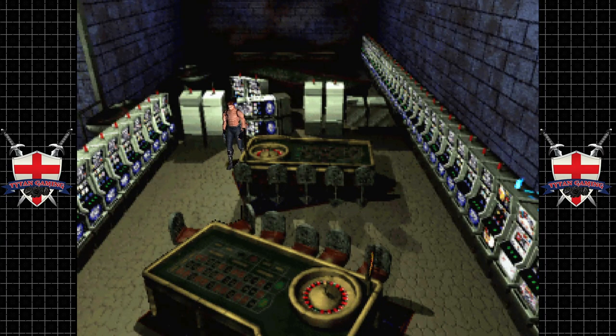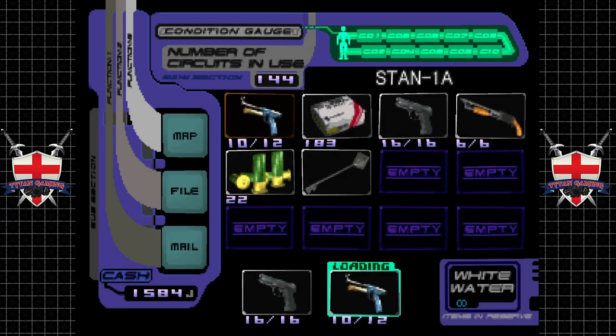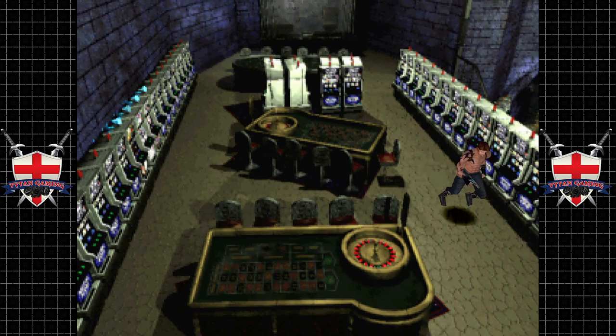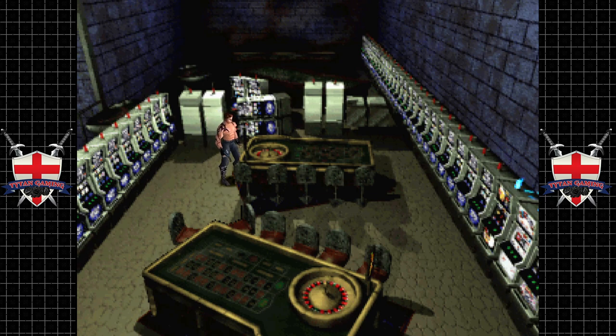Hey guys and welcome back to Countdown Vampire. I've just gambled us up some money - we're on basically 1600. I did an experiment to see whether you can use save states to cheese and earn money a little bit quicker, and actually you can't. I'll demonstrate this right now.